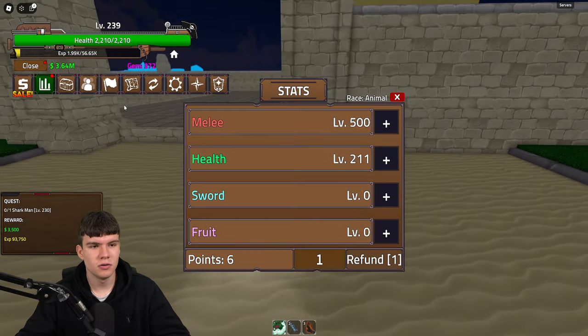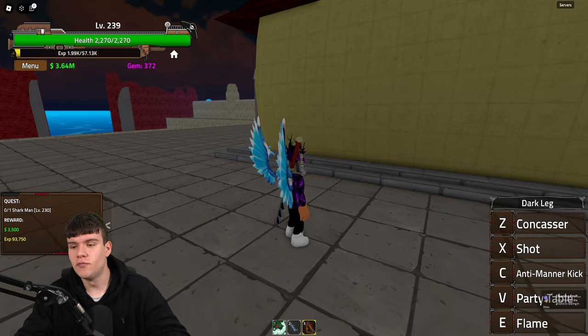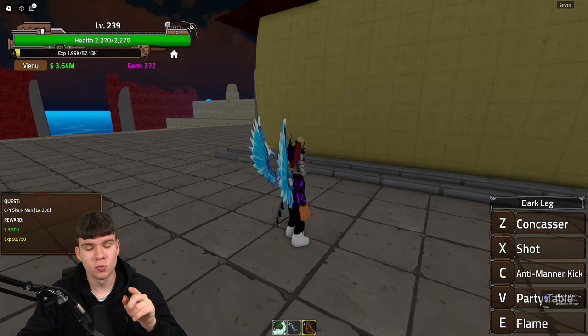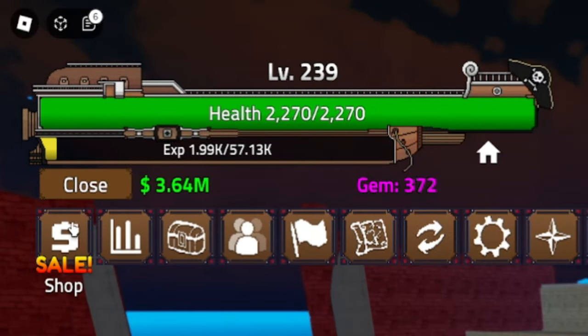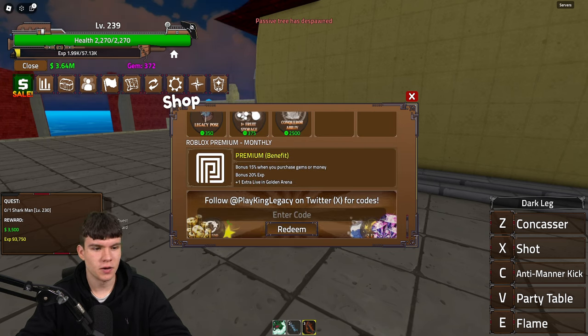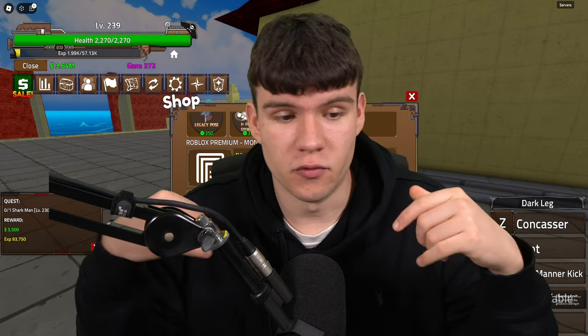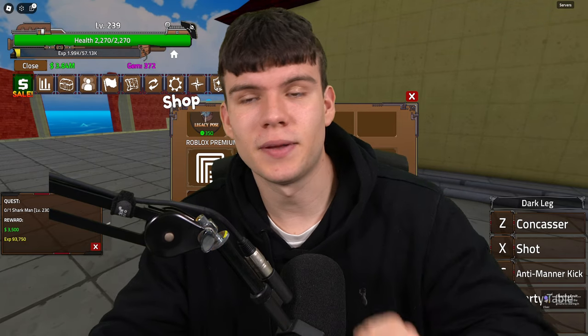I do have a lot of working codes to redeem right now inside of King Legacy, so let's redeem all the newest codes in the game. If you don't know how to redeem codes in King Legacy, go to the left, click the message menu, then click on shop. After that, scroll right down to the bottom and the code menu will be there. These are in no particular order, so let's just get into it.